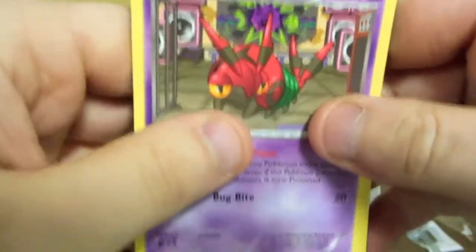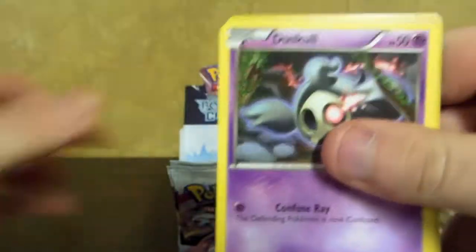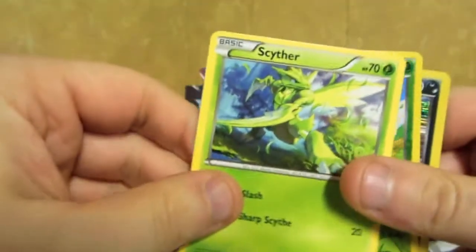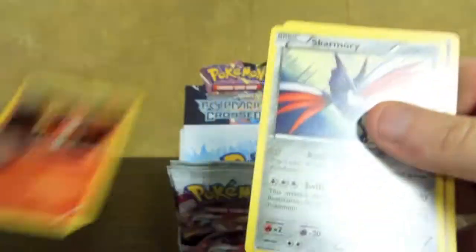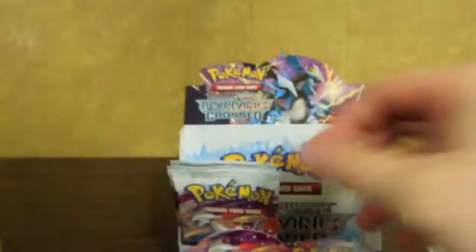We have a lot of online code cards. Venipede, Gligar, Voltorb, Dusclops, Scyther, Heracross Reverse, another Leopard Holo, Charmeleon, Skarmory, Krokorok.